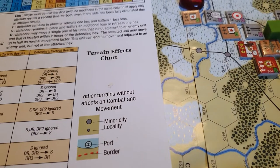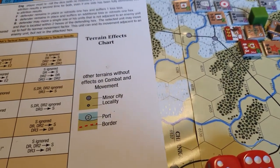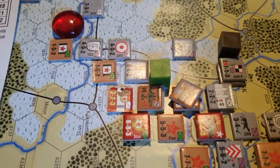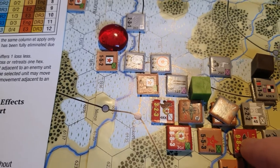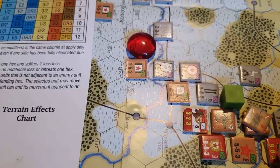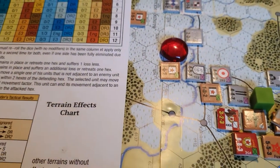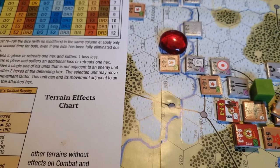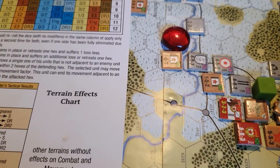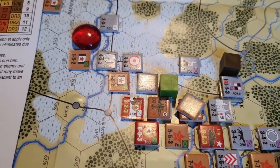Once you've applied all your attrition losses and gone through all these things, you start looking at exploitation. If the defending hex is empty, the attackers can move as many attacking units into that hex as the stacking limits allow. Similarly, if all the attackers are wiped out or all had to retreat, the defender could move units into the vacated attacking hex. So if either the attacking or the defending hex becomes vacated, there's a possibility of an advance after combat.